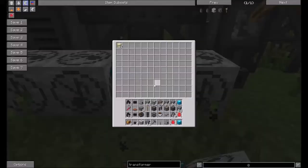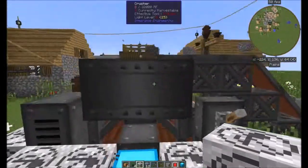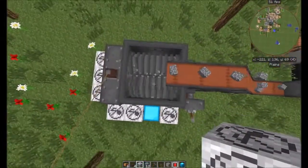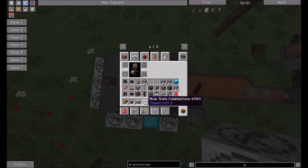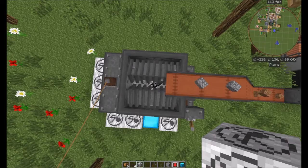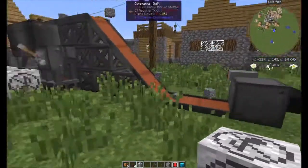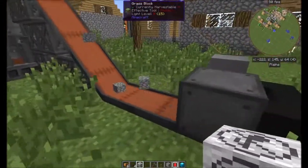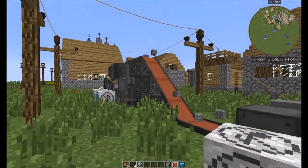So far all we're getting is sand because the miner isn't getting everything it possibly can yet. I've been working on some of the recipes — I've made early-game ore doubling fairly simple, and it'll work with every ore in this pack.